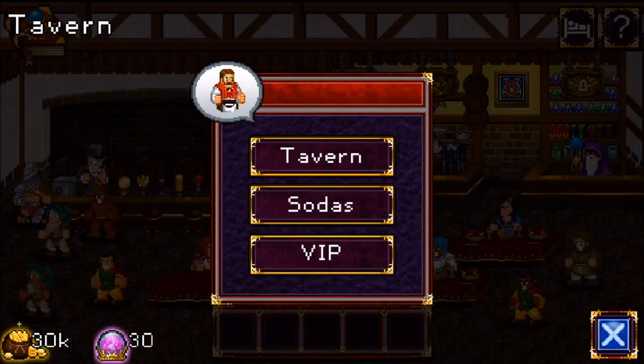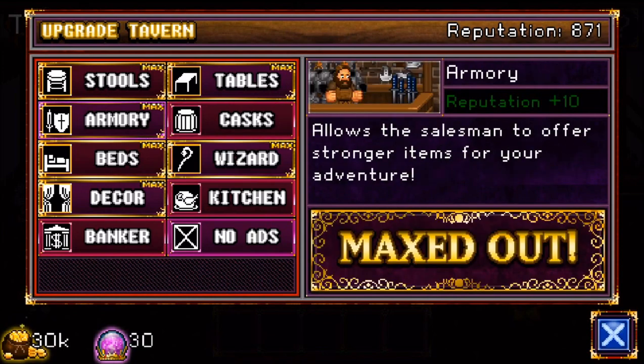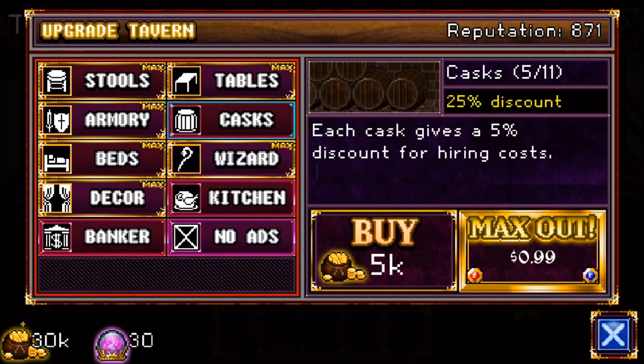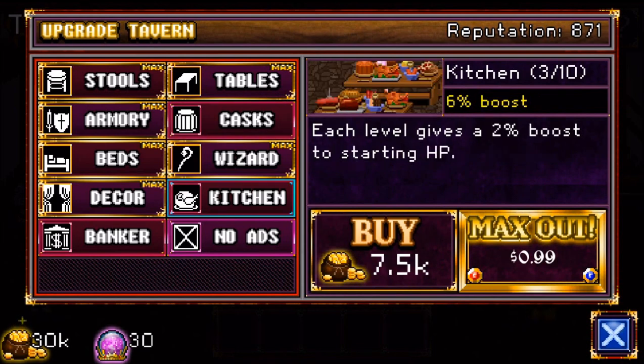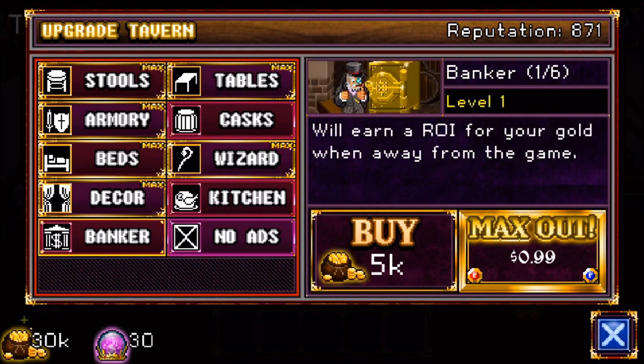There are all the different things you can buy for your tavern. Some of them just raise your reputation, some give a five percent discount for hiring costs, and some give a boost in HP. You can actually purchase an ad-free experience with in-game currency, which is pretty cool because most free-to-play games really force in-app purchases on you.